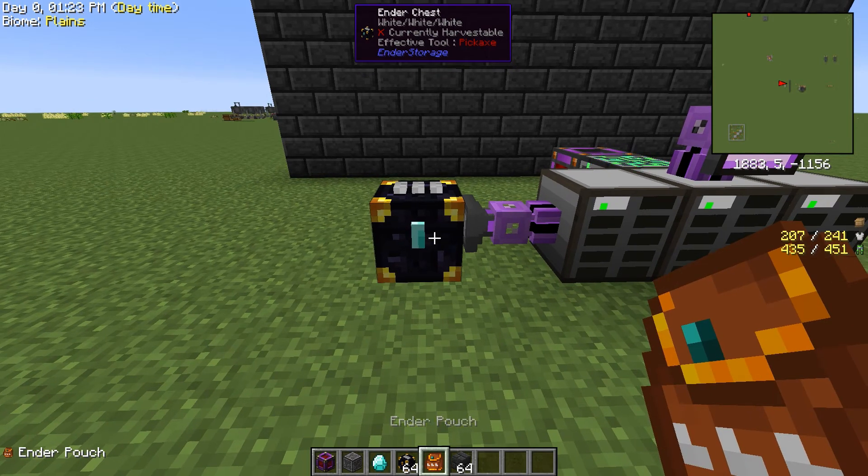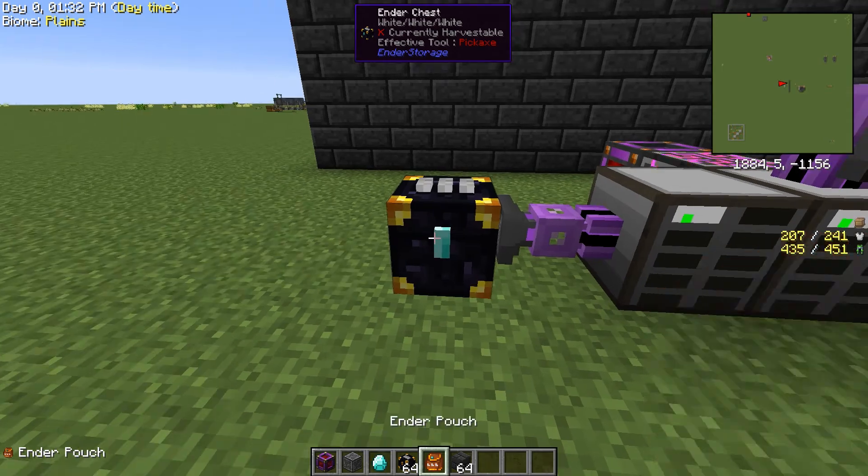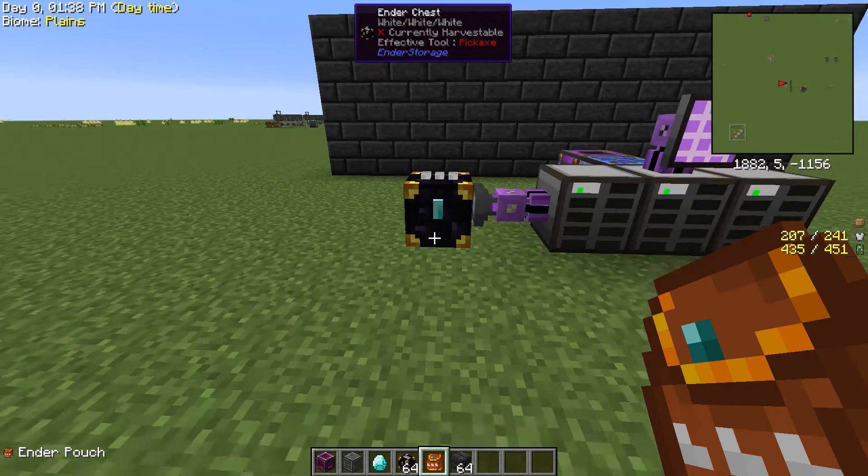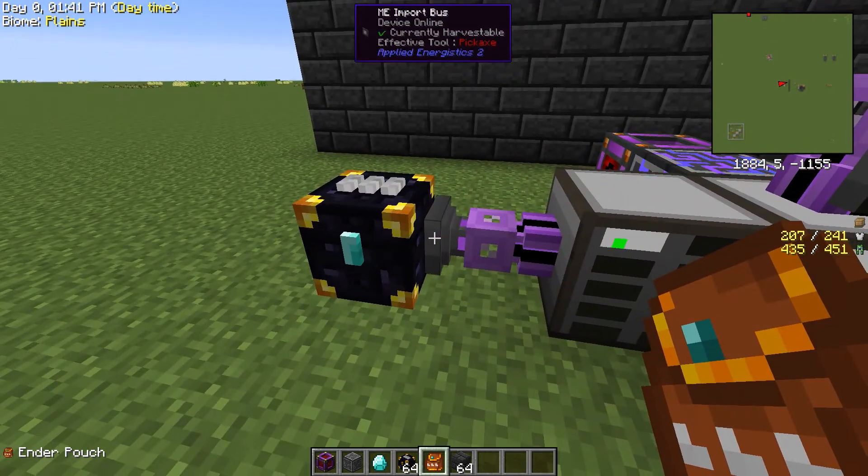The next thing I'm going to do is take my pouch, and after I've privatized the chest, I'm going to match my pouch to my chest. I do that by Shift-right-clicking. And now this pouch is privatized to this chest. What we have here is an import bus.